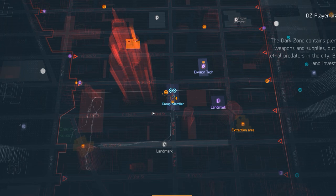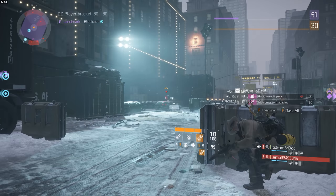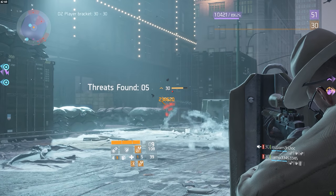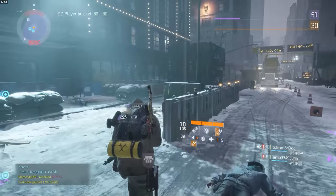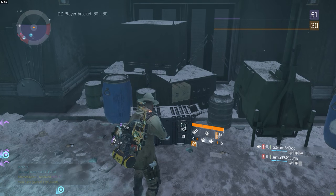The last chest in DZ01 is right at the blockade landmark on 5th Avenue. There will usually be some enemies here, so make sure to take them out. After you're finished, you can see the chest on the east side among some crates and barrels.